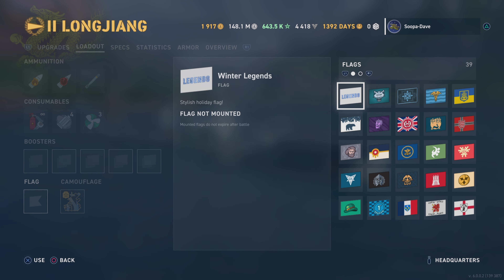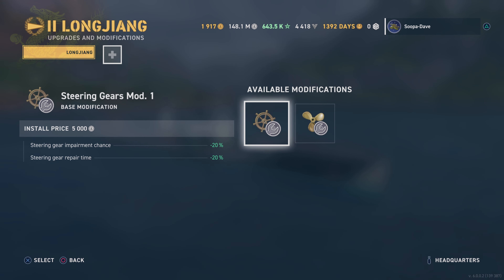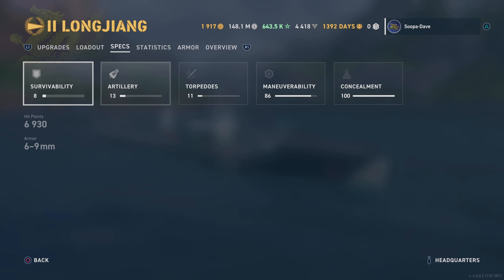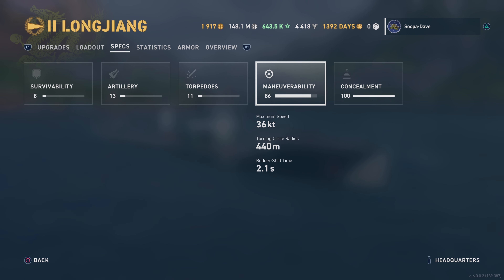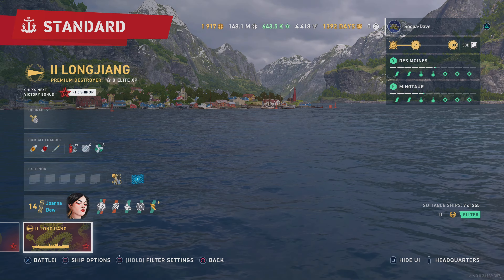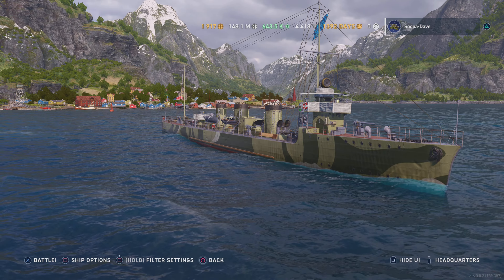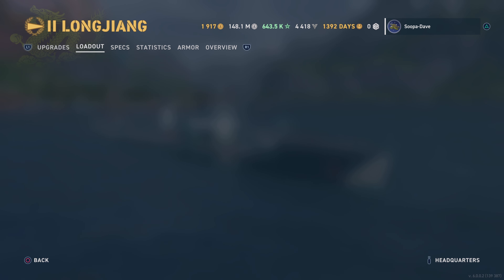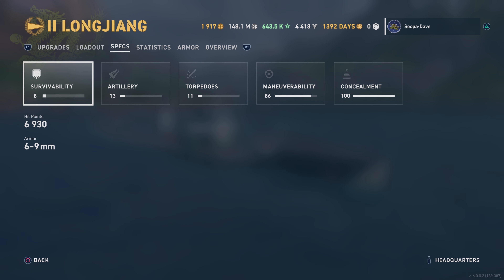We'll put the upgrade on and see exactly what the new stats are. A little less health with my current build, and let's see the concealment — 4.3, I think that's my new best lowest concealment. Let me check this one here — 4.2, okay, so not quite my best concealment, but it has four smokes and insane detectability, you're gonna be able to get really close anyway.